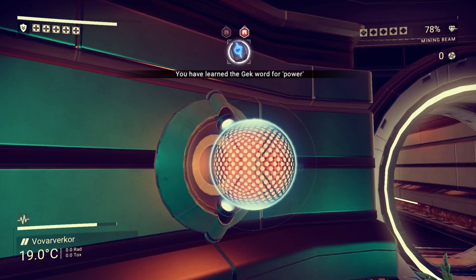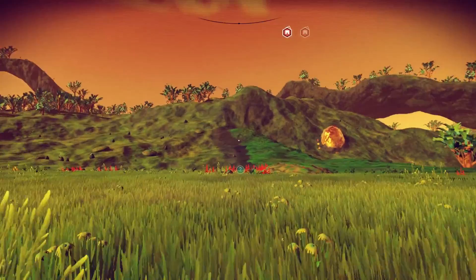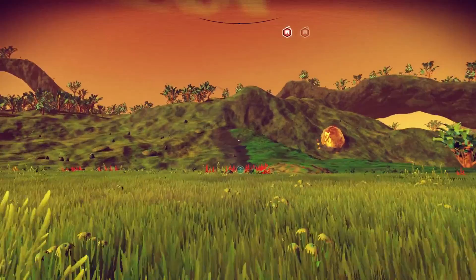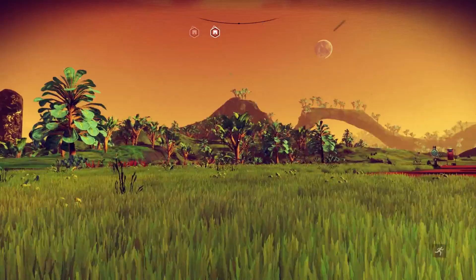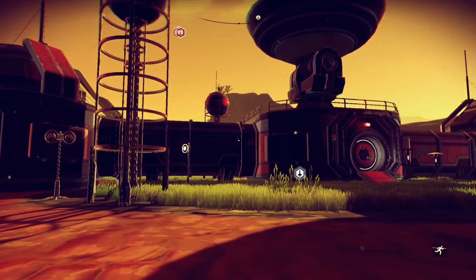Sometimes this game gives me stuff I really don't understand. But it is time to explore the next planet. It's a little bit day now — you can kinda see the greens. Look at how gorgeous. There are these rock tendrils that go all along the planet, and trees covering them. It's by far probably the most beautiful planet I've visited so far, and I went to quite a few.